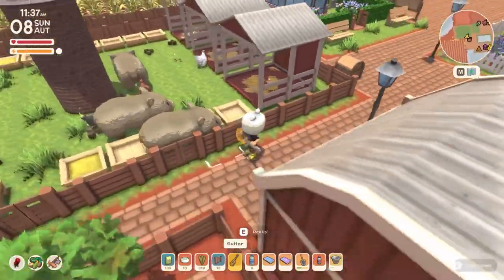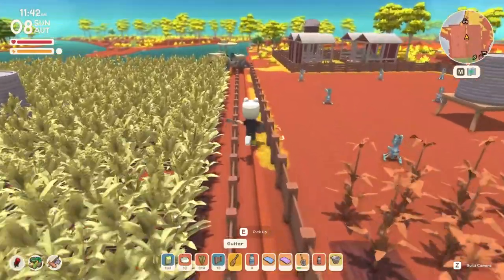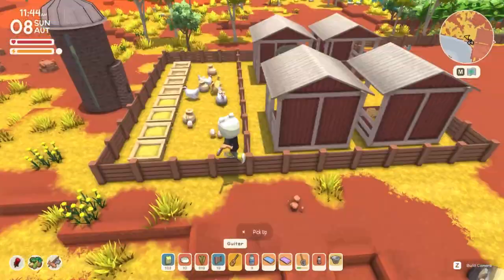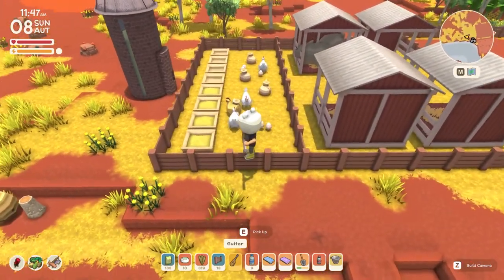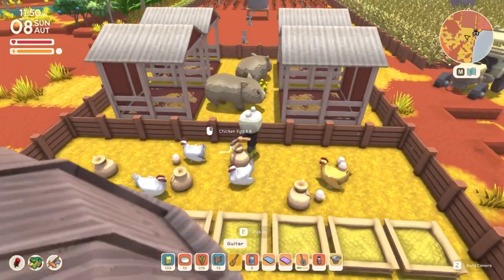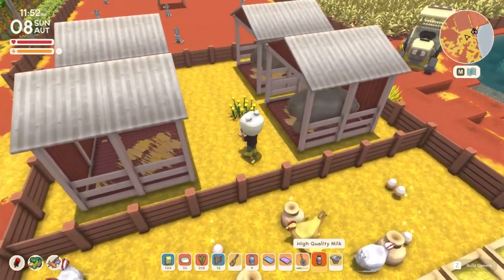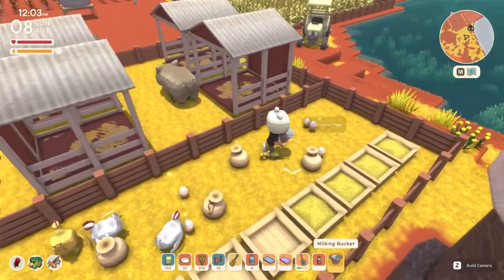If we head over to my other farm, the requirements for basic items — normal milk and normal chicken eggs — are quite a bit lower. For chicken eggs, all your chickens need is food; they don't need any shelter or petting. Your vombats, on the other hand, don't need any food — all they need is shelter. So as long as your vombats have a shelter, they will provide you with milk.